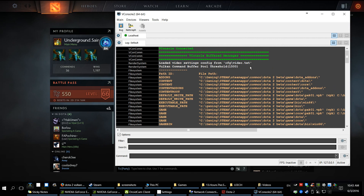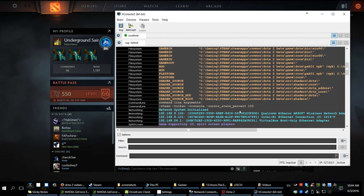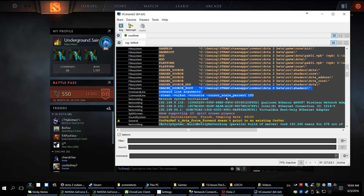Scrolling up in the console, this shows that the Vulkan API is running. If it's not running properly, it will show an error here, like going back to DX9 or going back to DX11, depending on the error message.